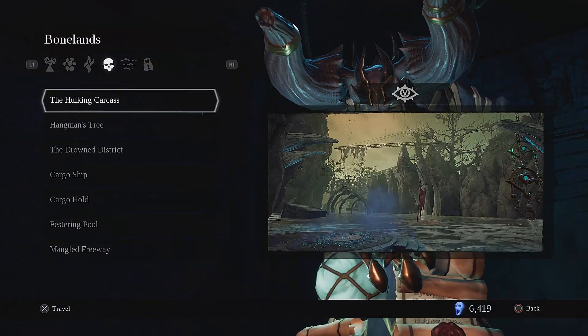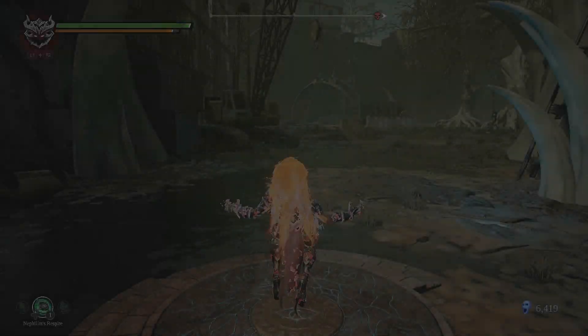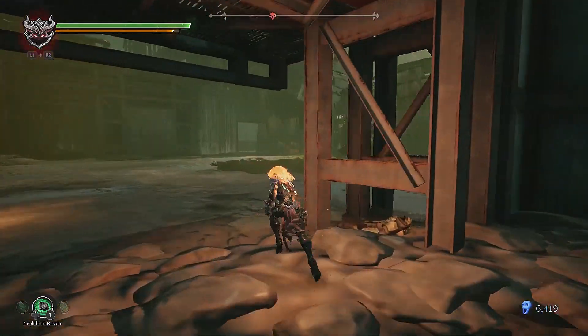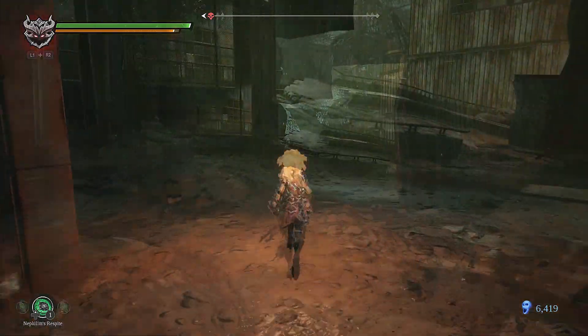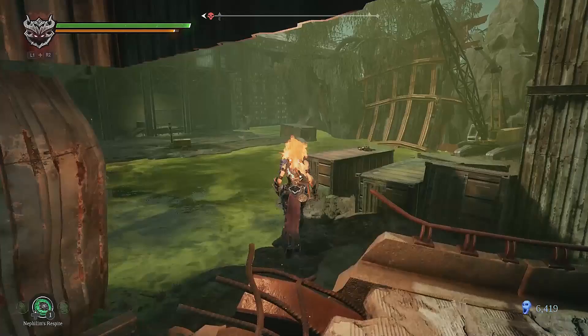The second one you can find in the game is the cargo ship in the Badlands, and you will need the Stasis Hollow for this one. This is after you have beaten Gluttony. You have to go back to the little puzzle area where you can fight the Corrupted Tomb Keeper and rescue the human, so you want to go here.